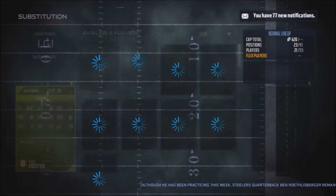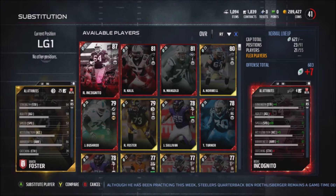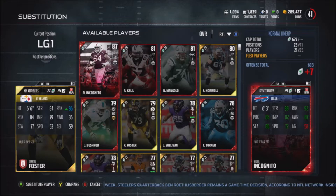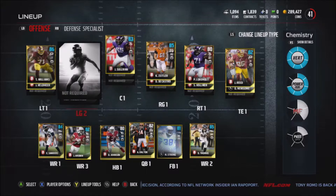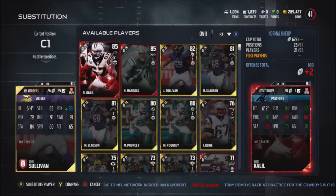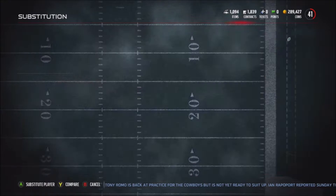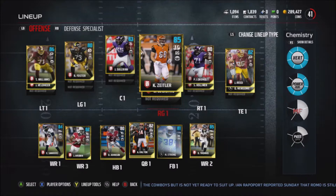The offensive line is only about 10k, and that's including the backups. For the guard, Ramon Foster is definitely the best option — I didn't even give other possibilities. He's got good strength, very good run block, very good pass block, and horrible impact blocking, but I don't think that really matters. He is the best power run chemistry guy. Next is John Sullivan at center — he's got 83 strength, 88 run block which is ridiculous, 79 pass block, 91 impact block, and 91 awareness.